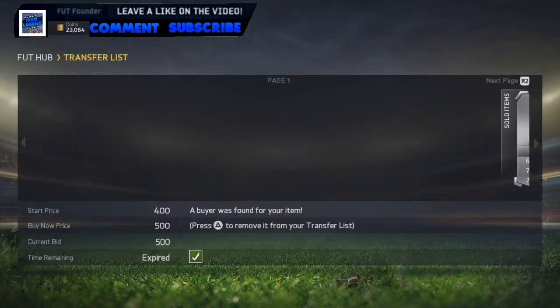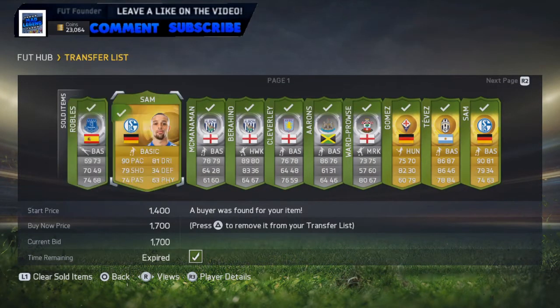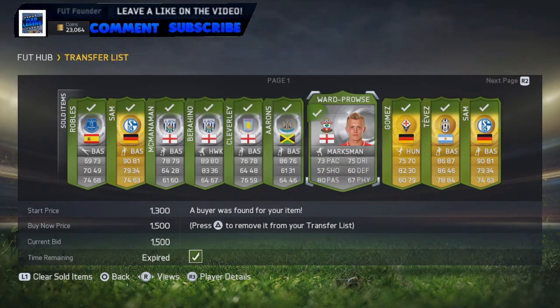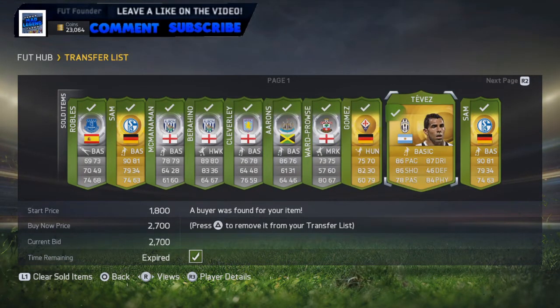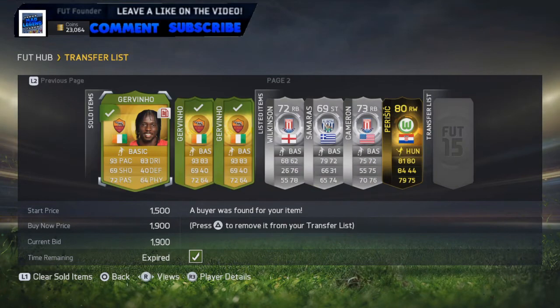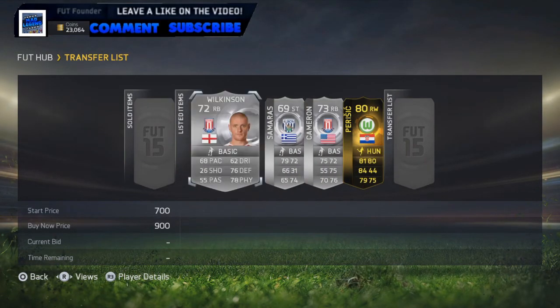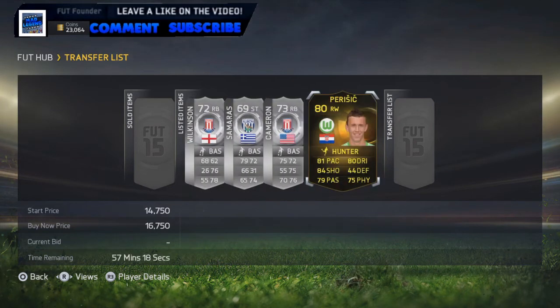As you guys can see here, 13 players have sold: the Robles, the Sam, the McManaman, Berahino, Cleverly, Aaron, Ward-Prowse for 1.5k, the Gomez, Tevez, other Sydney Sam, and the three Jovinos have all sold. So as you can see, we've still got the Wilkinson, Samaras, Cameron, and the Perisic deal to sell. Hopefully they'll sell very quickly and we'll get some more deals going.